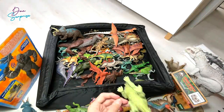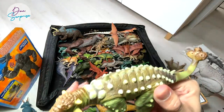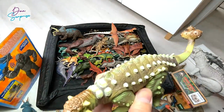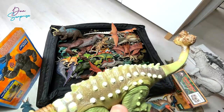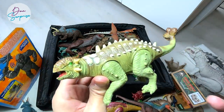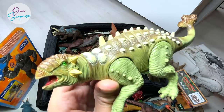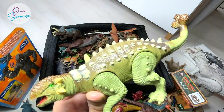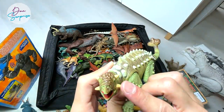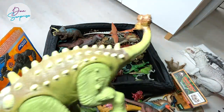Is this a Euoplocephalus or is this an Ankylosaurus? Are you guys able to tell right from the beginning? For me I can't really tell, but this is definitely a Euoplocephalus because I already know the name. It's always hard for me to differentiate between a Euoplocephalus and an Ankylosaurus. Can we tell them apart from the horns around the face? Let me know down below.